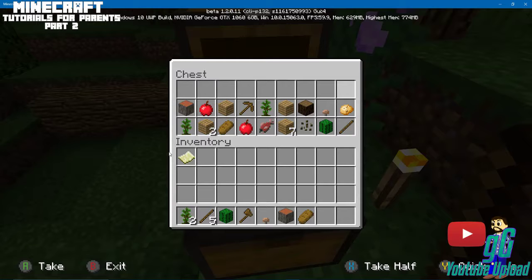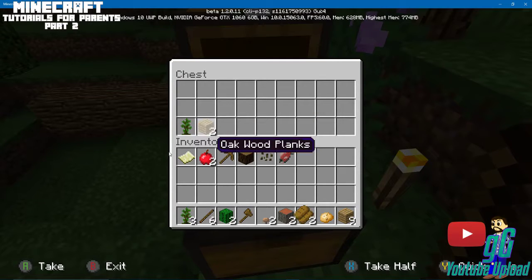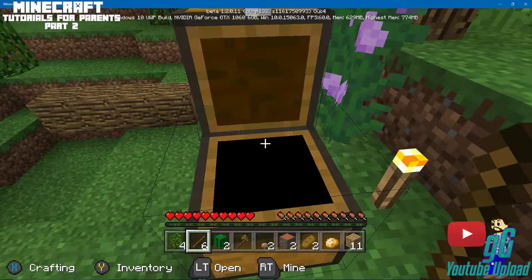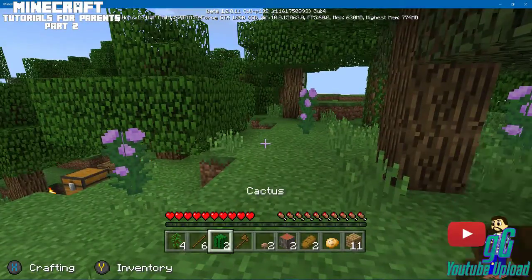On the controller you can hit Y to bring up your inventory. Whatever's there is your main hotbar down below — all of this is in your secondary inventory. You keep the hotbar items if you die, but you lose your secondary inventory, so be careful.